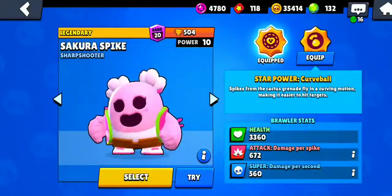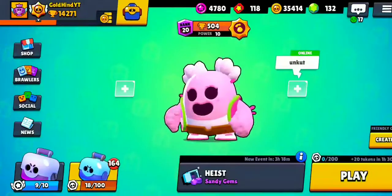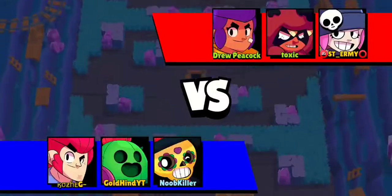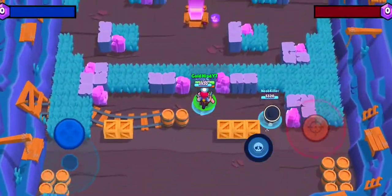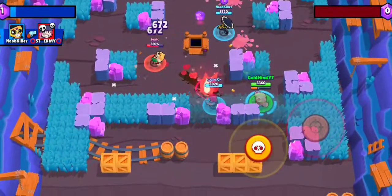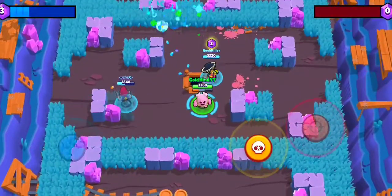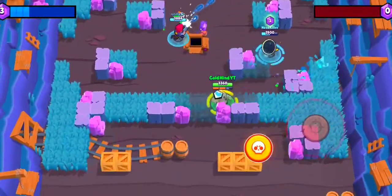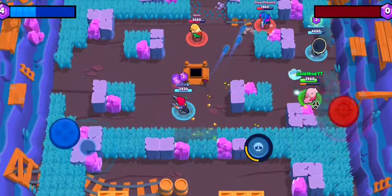Now let's jump into Spike with the Curveball - I am very interested in trying him out. We're going to do Gem Grab. We have a Shelly, Nita, and Penny on the enemy team. This beautiful twisting thing - oh my god we charge up our super so fast! We are hitting every single one of our enemies. Got that Nita so beautifully, well done!